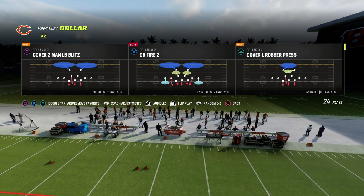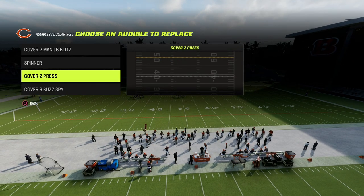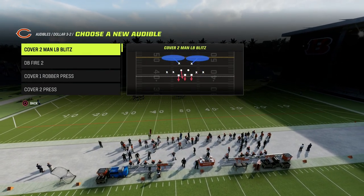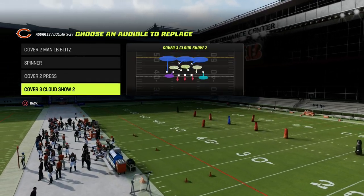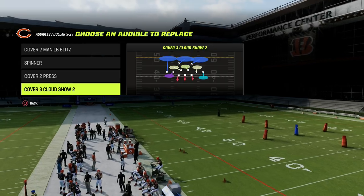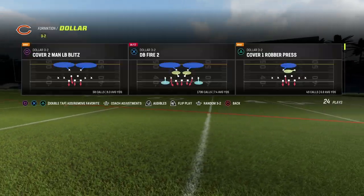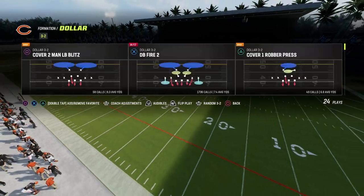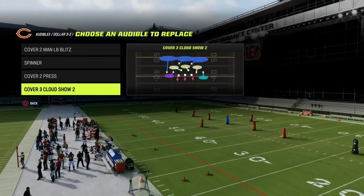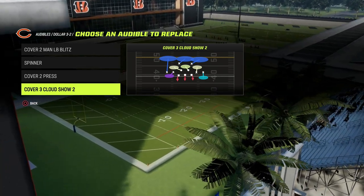The base defense — the foundation — is the DB fire 2, and we're going to put an audible into our coverage adjustments, which is the cover 3 cloud. If your opponent is running their trips to the left every single time, you want to come out in dollar flipped. If they're flipping to the wide side, you just want to make sure that the light blue zone is always on the side that the trips formation is — that's the idea.